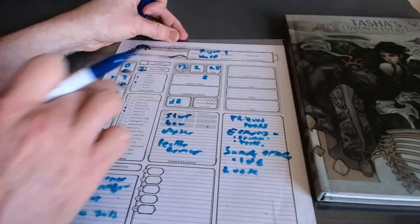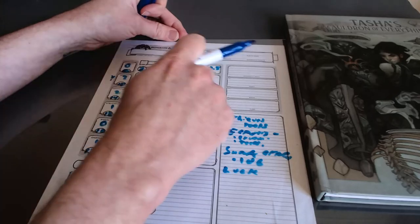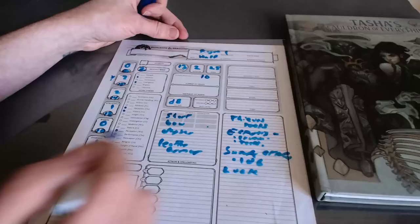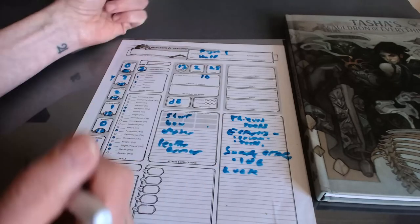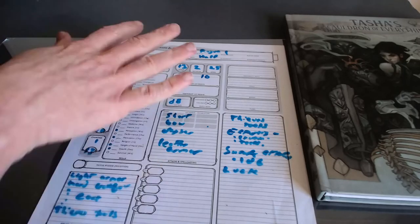Coming down, their hit point maximum is 8 plus constitution. Their constitution bonus is +2, so their max health is 10. Their hit die is still 1d8, and you can tell them they'll get more hit die as they level up. They have no money because they took all the equipment the Player's Handbook offered, but they'll earn money as they adventure. And that's it — that's really the character build, and it's probably been roughly 12 minutes.